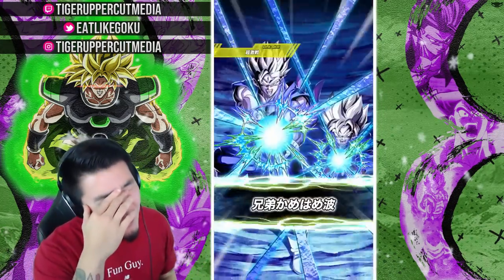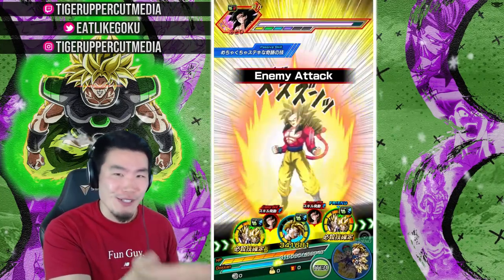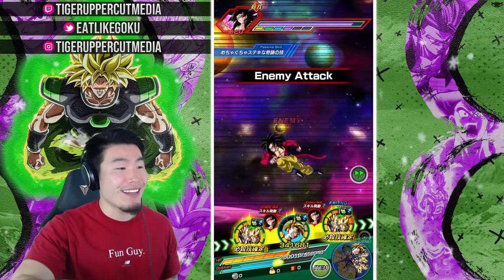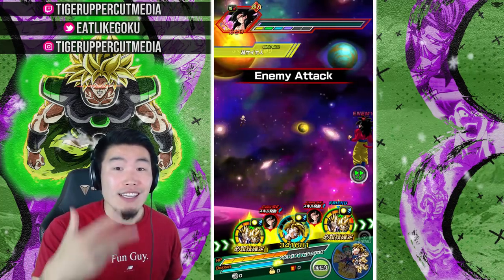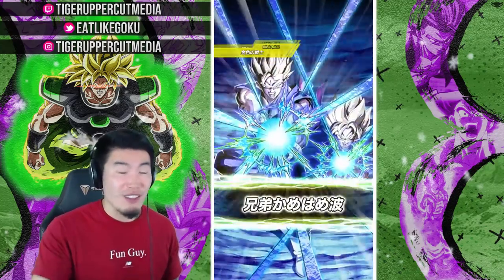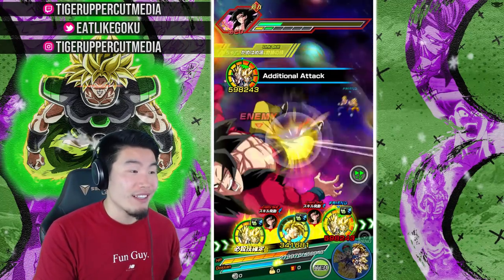Stop additioning super, man. How come this guy always additional supers, but my personal LR Gohan and Goten never additional super? They always do additionals of course because that's part of their passive, but it's always a regular attack. So what's up with that? How come when I'm trying to showcase another unit, these guys insist on always getting that additional super? Okay, never mind. We're good.